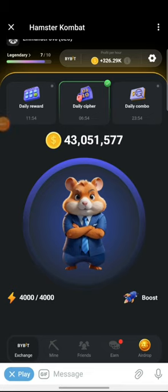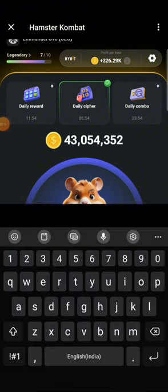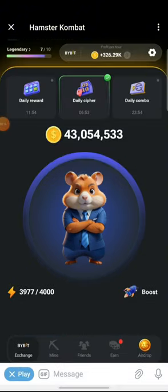Welcome back to Overworks, dear subscriber, and of course new audience joining us today. Emmanuel here. Welcome to the daily combo card. Today's card combination is Hamster Gram, Trading Bots, and Sports Integration. Let's just quickly get them done.